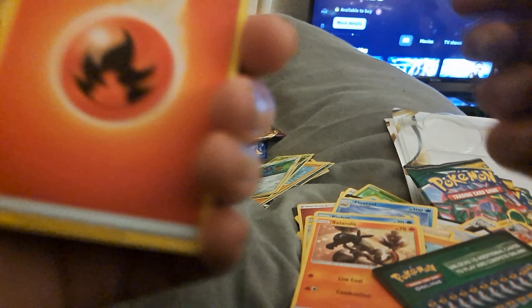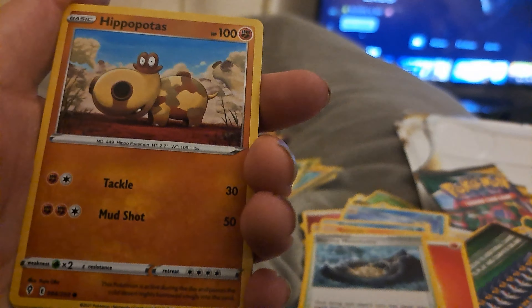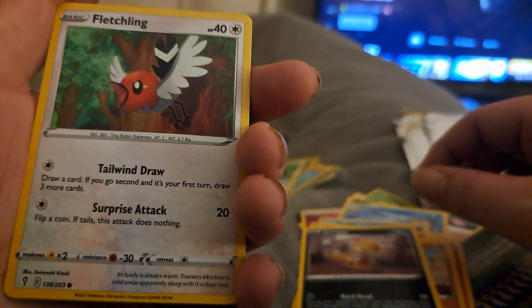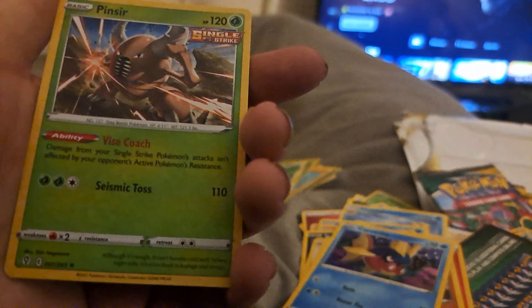Straight into the Evolving Skies now. You know what I want from here and that is the Rayquaza VMAX alt art — but just getting that is like winning the lottery. My cat's crying. Fire energy. Shelgon, Stormy Mountains, Digging Gloves, Hippopotas, Scraggy, Fletchling, Gible, Carly Van Ha, Stormy Mountains reverse holo, and behind that is Pinsir non-holo. Kind of crap again.